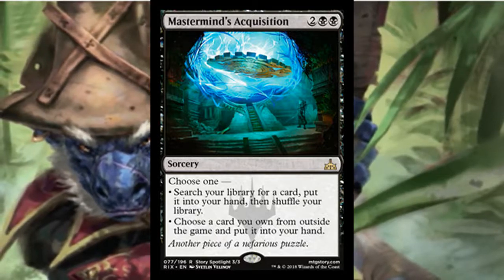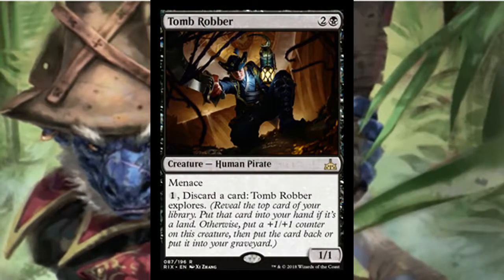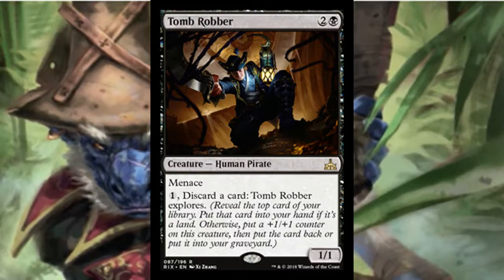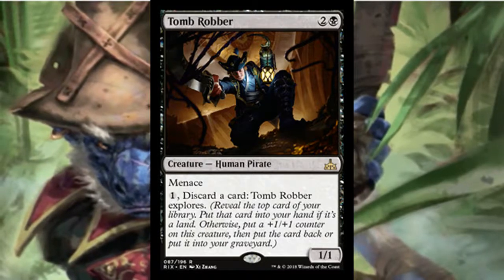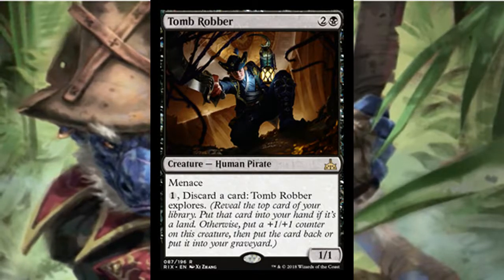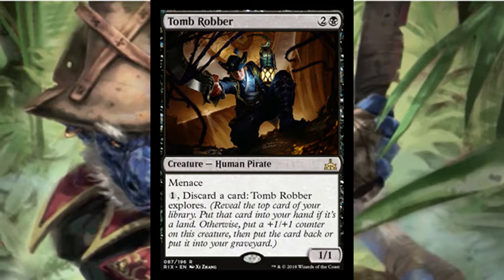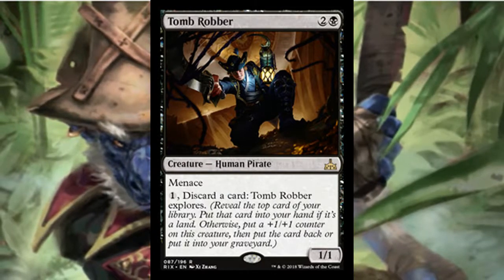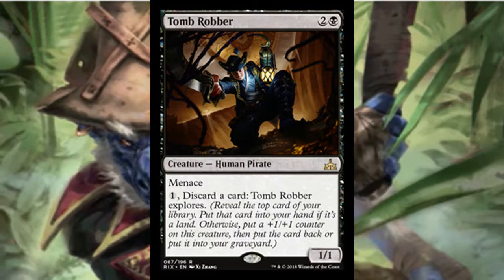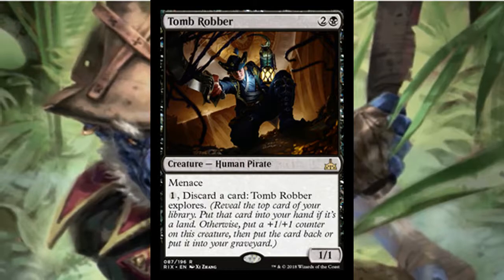Tomb Robber is a three-mana 1/1 with menace. You can pay one mana, discard a card, and then it explores. I don't love discarding cards in limited, but on a menace body for three mana it's relatively cheap, and explore is a fantastic mechanic — if it hits a land you get the top deck option. You get something out of it, so I'd definitely consider building around this.